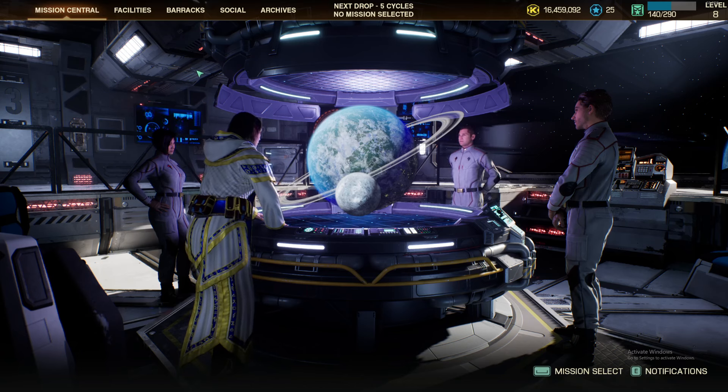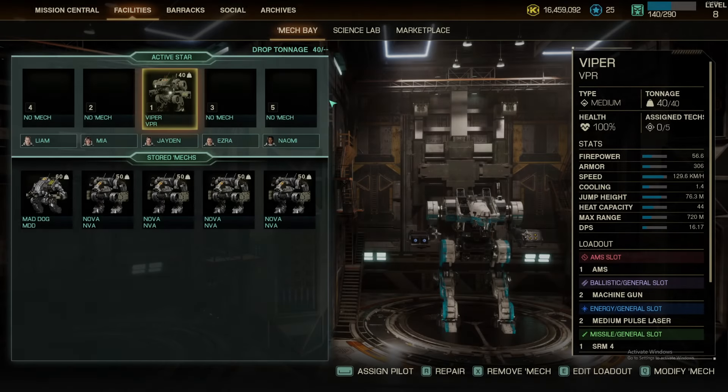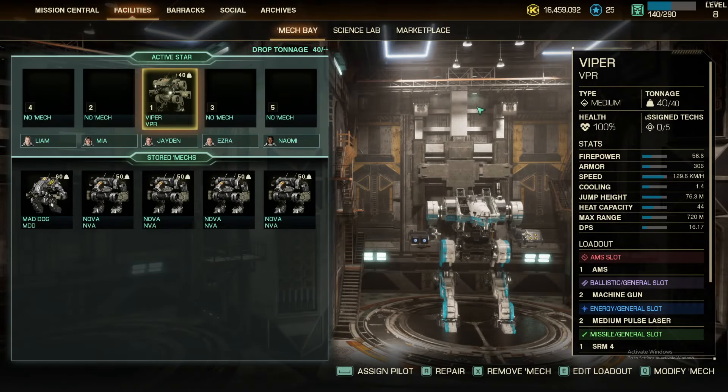I'm currently playing on Expert and doing quite well. You can see I'm level 8, plenty of money, been spending my honor. But let's take a look at what I think should be your first build — and it should be the Viper. I'll show you how to build it.